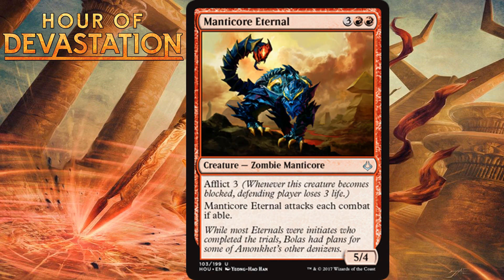Manticore Eternal, for 3 generic and 2 red, is a 5/4 Zombie Manticore with Afflict 3 that attacks each combat if able. The combination of having to attack all the time and Afflict is a cool design — the big downside of always-attacking creatures is that your opponent can eventually block and kill it, but here they still have to eat some damage even when they do. A 5-mana 5/4 is a pretty big beater, so blocking it isn't always easy the first time it swings. From my first impression, I think this format will be a little slower than Triple Amonkhet, so I'm giving Manticore Eternal a solid C.